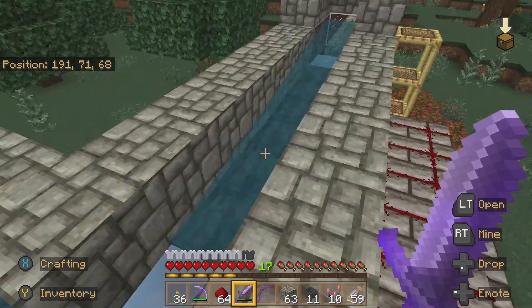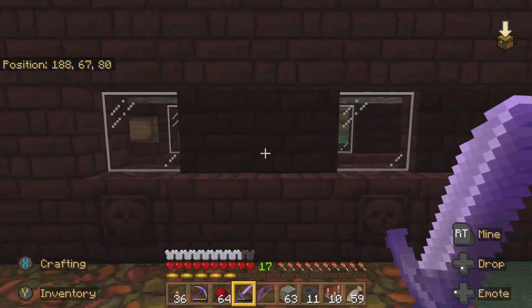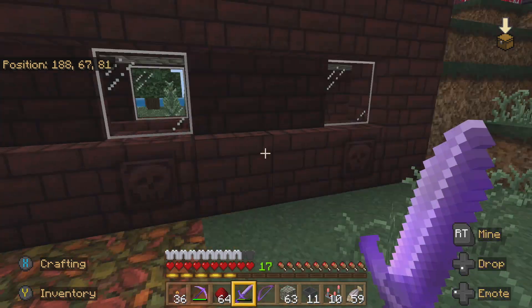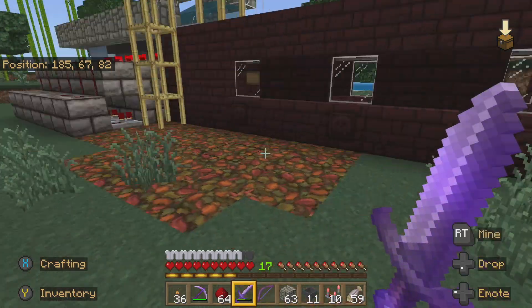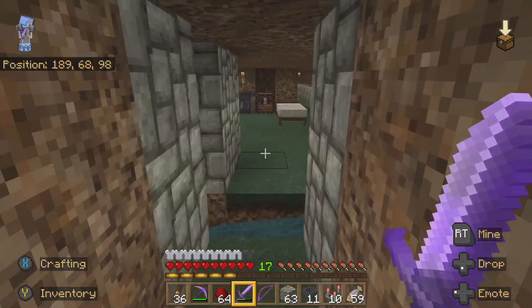It comes out there and goes through a series of hoppers, which we'll talk about in a second. I created this nice little tunnel for the wool to go through so you can see it, and then we're going to create a really nice building over there.